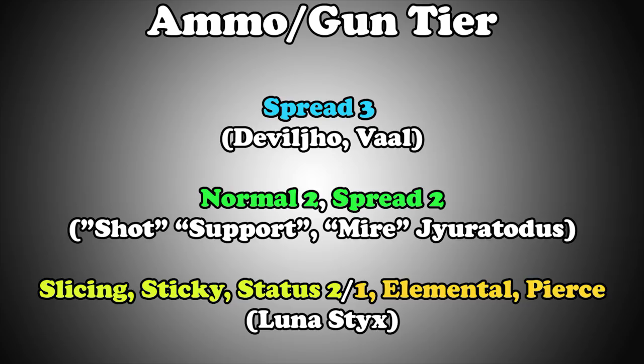Normal 2 with the new Kulve Taroth Light Bowgun is very, very strong — this is the go-to for Light Bowgun, although it still has a problem with Rapid Fire. Rapid Fire does not aim with you and the bullets go to the initial target location, so using this on fast monsters or those with small head sizes is very hard and honestly just wastes a lot of DPS. It can be very clunky at times.